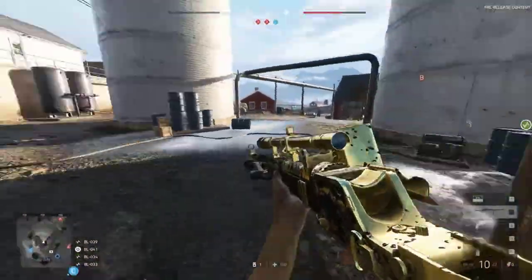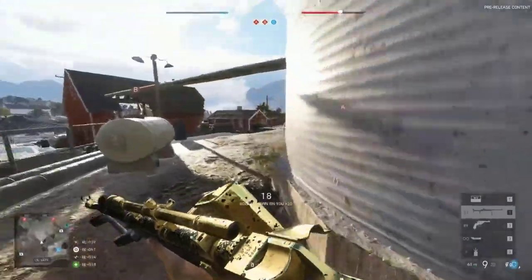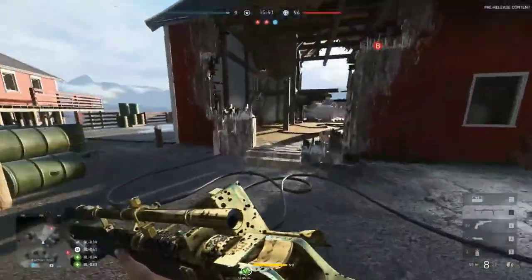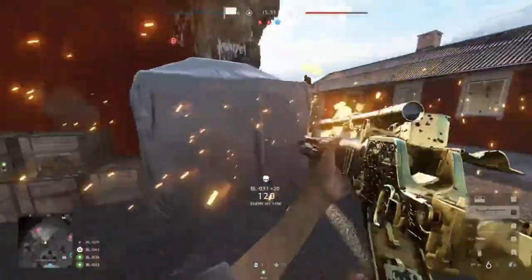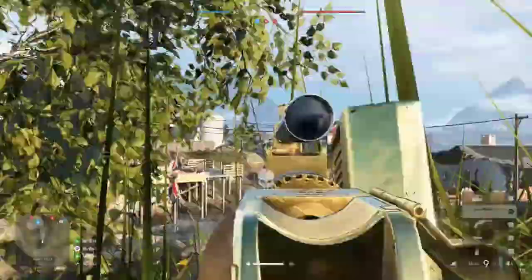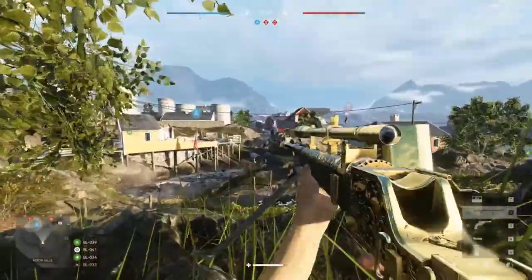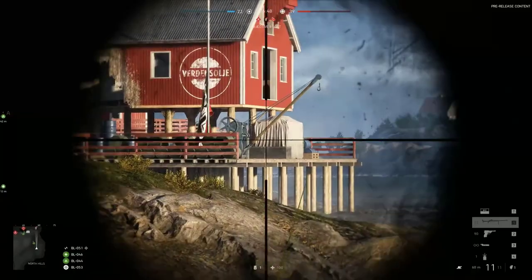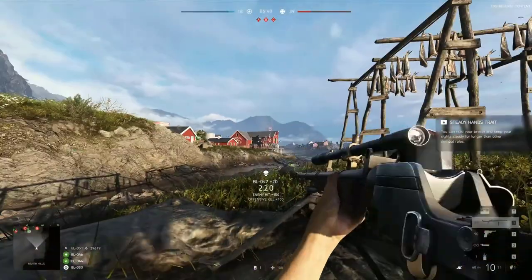This one here is the Panzerbüchse 39. It's a one-shot kill to the chest — I assume within around 100 meters, maybe 75. It's basically the German version of the Boys AT. You can't ADS with it unless you're prone or deployed with a bipod. It's got a six-times scope on it. It's supposed to be better than the Boys AT against vehicles too, but there are no vehicles on this map, and on Provence there's no vehicle you can spawn in either. I was told by one of the developers there's a car you can build with fortifications.